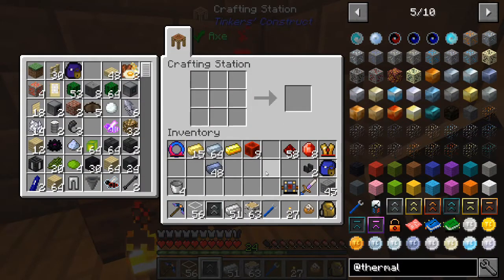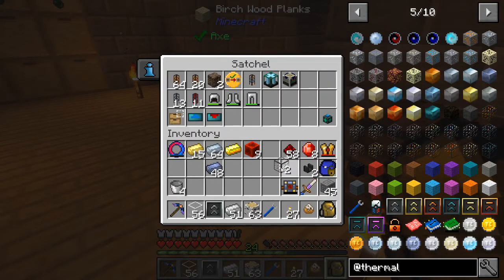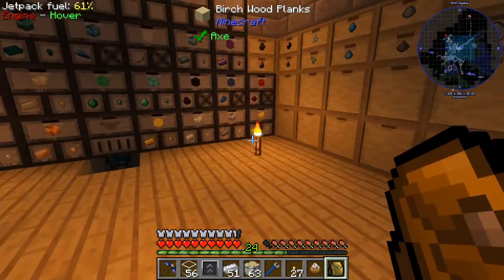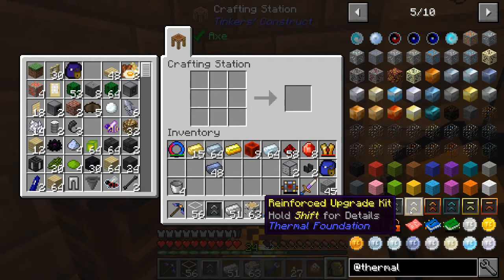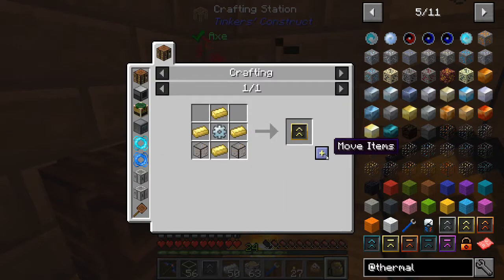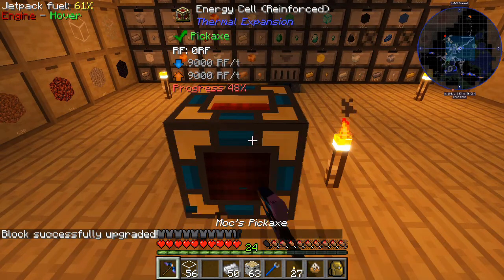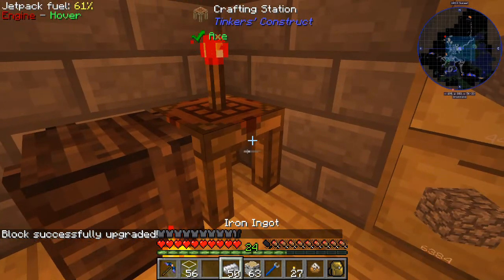We need some electrum and some hardened glass. We have two pieces of hardened glass - enough for this one but we're definitely gonna need more. We don't have any silver just yet but we'll fix that right now. Now we have some silver. Let's make our silver gear, then make our reinforced kit, combine these two together, and apply it. Using our wrench - it's much faster - now we have an energy cell reinforced.